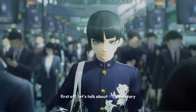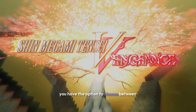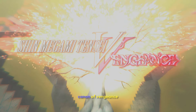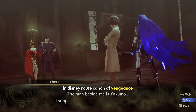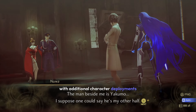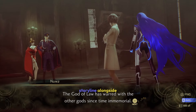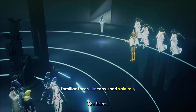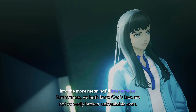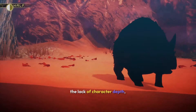First off, let's talk about the new story route, Canon of Vengeance. Right from the start, you have the option to choose between the original storyline, now called the Canon of Creation, and the new route, Canon of Vengeance. This new route introduces a fresh narrative perspective with additional character developments and interactions. Yoko Hiromine, a new character, plays a pivotal role in the alternate storyline. Alongside familiar faces like Tao and Yakumo, Vengeance provides deeper and more meaningful interactions, addressing one of the main critiques of the original game: the lack of character depth.